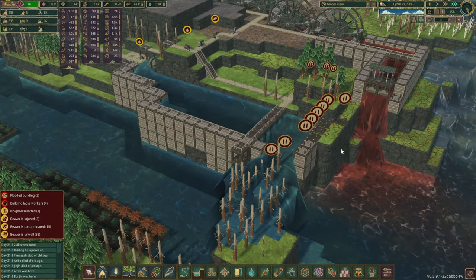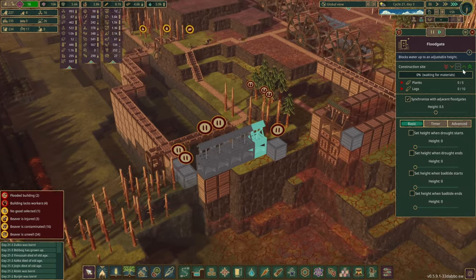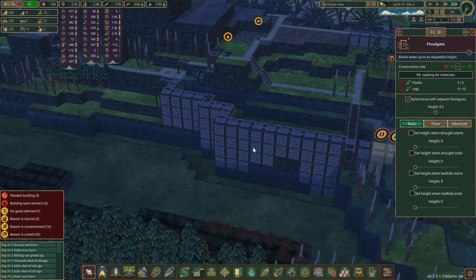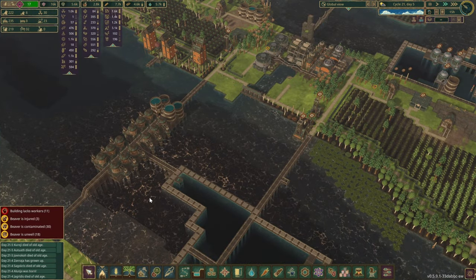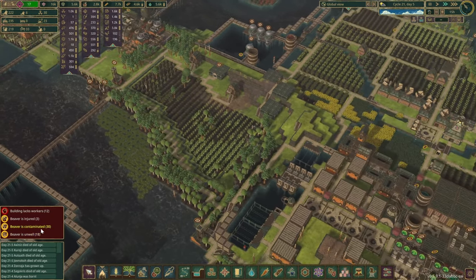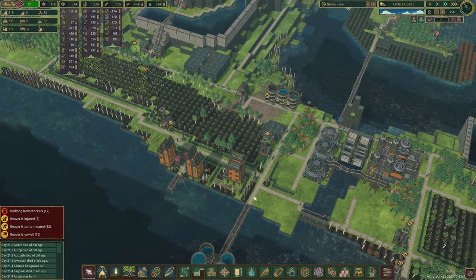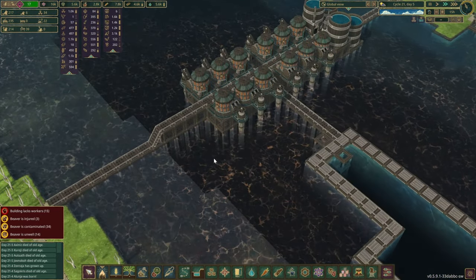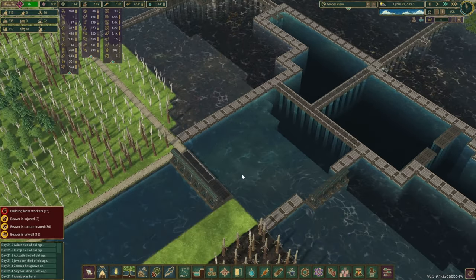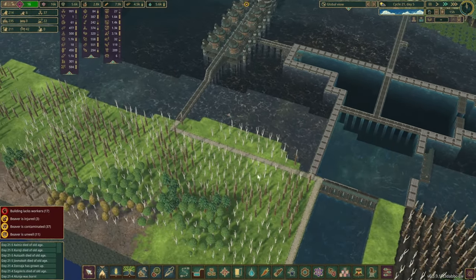There isn't a lot of things left to complete in here. We can probably start constructing floodgates here as well — that'll be for the bad water — and then another one somewhere over here for the normal clean water. It seems we had about 33 unwell beavers and most of them have turned into contaminated beavers already. I was trying to figure out what's been happening — it was kind of because of the floods, everything was flooded and all this contamination sitting in here, and the beavers were running through and starting to construct things.